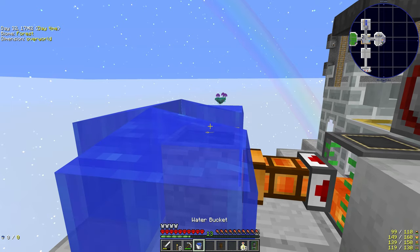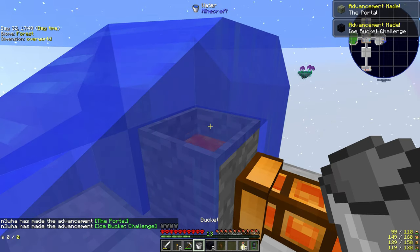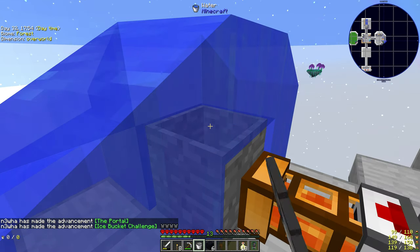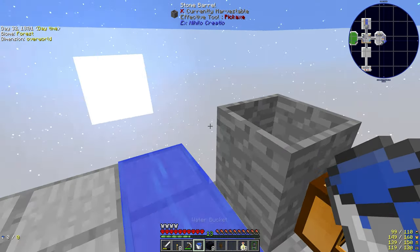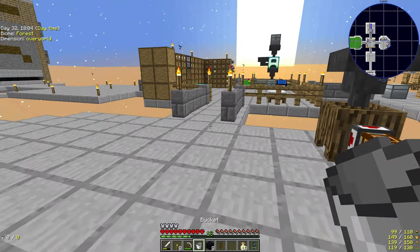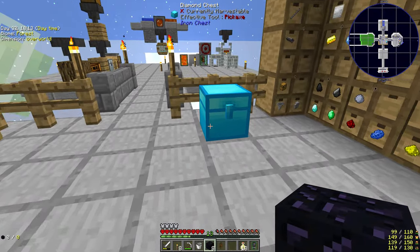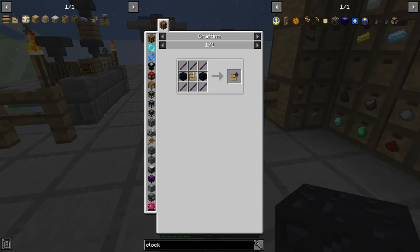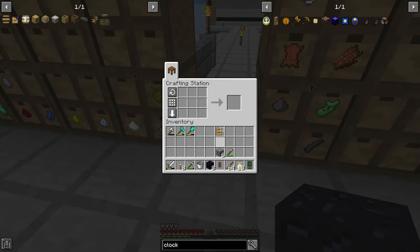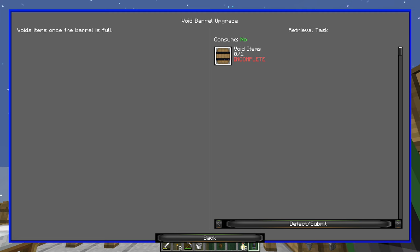With the spawning hopefully sorted, I'm getting some obsidian. The easiest way is using your stone barrel, chucking lava in it and water on top. I'm using this to make the upgrades for the drawers — the first upgrade is obsidian, then iron, gold, diamond, emerald, something like that; it's part of the quests. I'm getting to the point where some drawers are filling up, specifically around iron ingots — when you do sifting you get a lot of iron. Iron is plentiful; we don't have a problem with that at all.